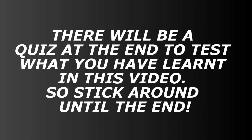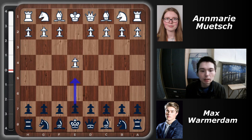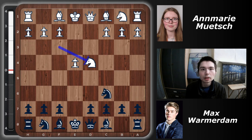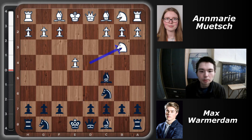There will be a quiz at the end to test what you've learned, so stick around. Annemarie has white, Max Warmerdam has black. The game began e4 e5, knight f3, knight c6, d4 — a Scotch game. After the center opens up and knights are in the middle, black develops with tempo: bishop c5, getting the bishop out and attacking the knight. Then knight b3, bishop back to b6 keeping an eye on the f2 pawn, knight c3, knight f6.